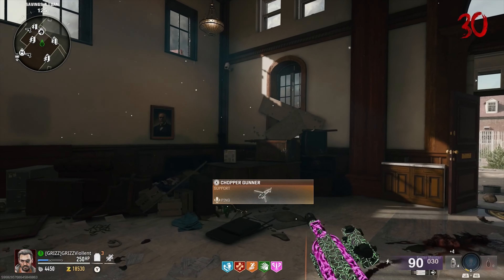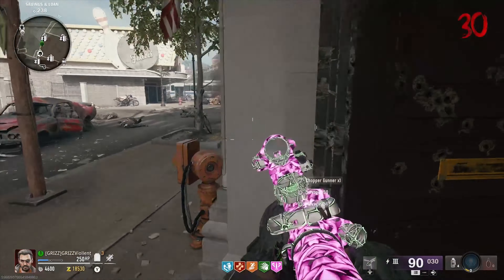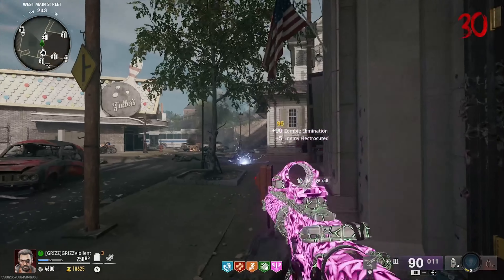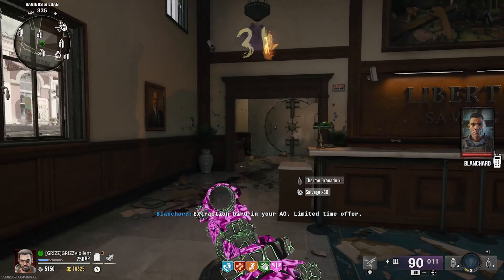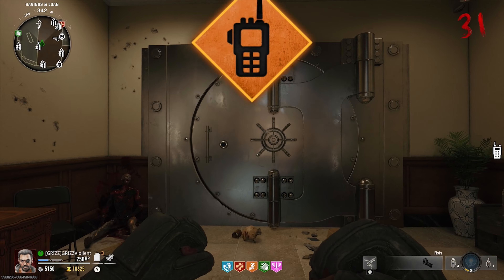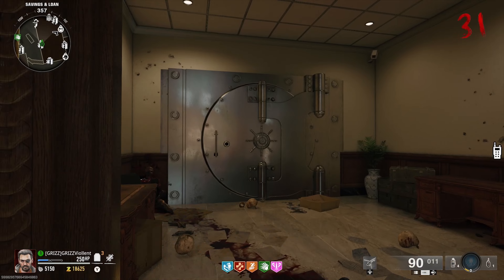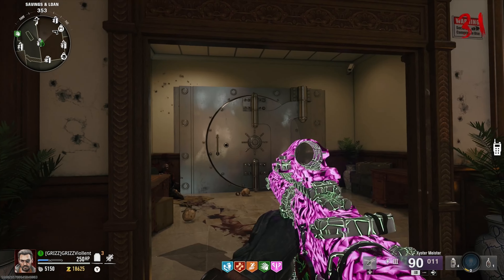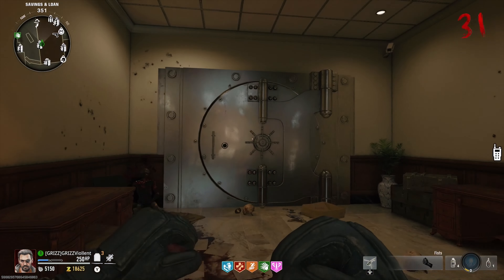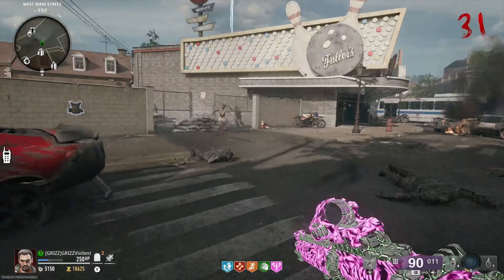Say you're a good player but someone runs their train right into you when you're not looking — trust me, it happened to me twice. You go down. What happens is you lose your pack-a-punched weapon and your perks. Your teammates are running all around you but they let you bleed out completely. When you bleed out, you're given an upgraded rarity weapon on spawn, but you lose your pack-a-punch. Think about how much money you just lost.